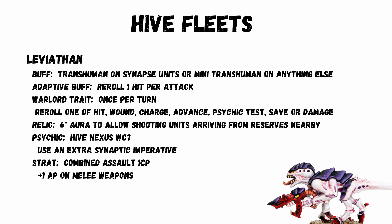A super strong one you're likely to see lots is Leviathan. The buff is Transhuman on Synapse units and Mini Transhuman on anything else — so wounds of 1 and 2 auto fail. The Adaptive buff is really useful: reroll 1 hit per attack. The Warlord Trait once per turn allows you to reroll 1 of either Hit, Wound, Charge, Advance, Psychic Test, Save, or Damage. The Relic is a 16-inch aura to allow shooting units that arrive from Reserve nearby. Psychic Power Hive Nexus at Warp Charge 7 lets you use an extra Synaptic Imperative. And the Strat Combined Assault for 1 CP gives plus 1 to AP on melee weapons.